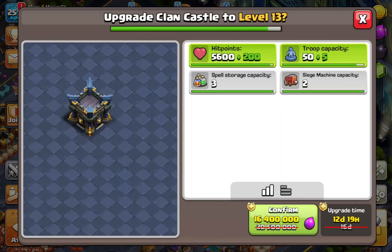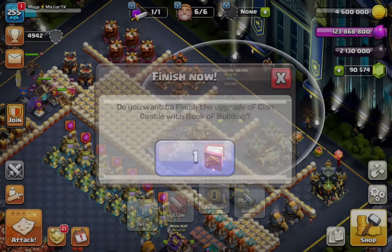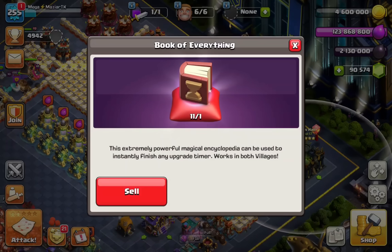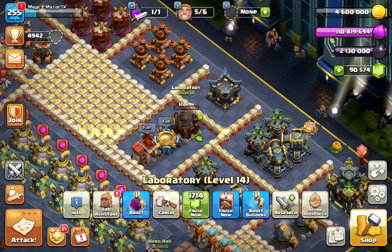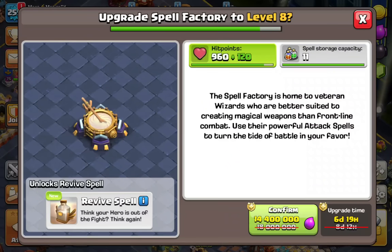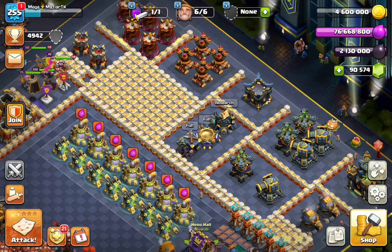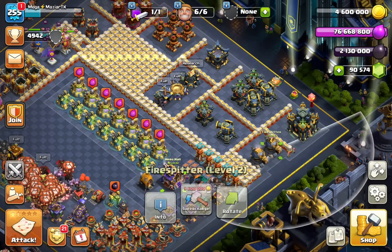Let's get the CC done — we're going to go with a book, I think that's fine. We do have the Laboratory and a lot of Elixir Runes — we have five — so we're chilling, and a lot of Book of Everything. We should be fine on a lot of elixir upgrades and Grand Warden upgrades. Getting the Spell Factory, Laboratory, and Barracks with elixir done is a beautiful feeling.